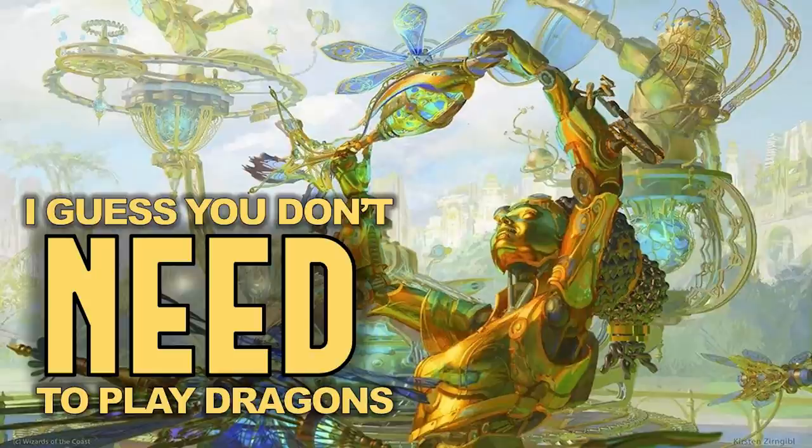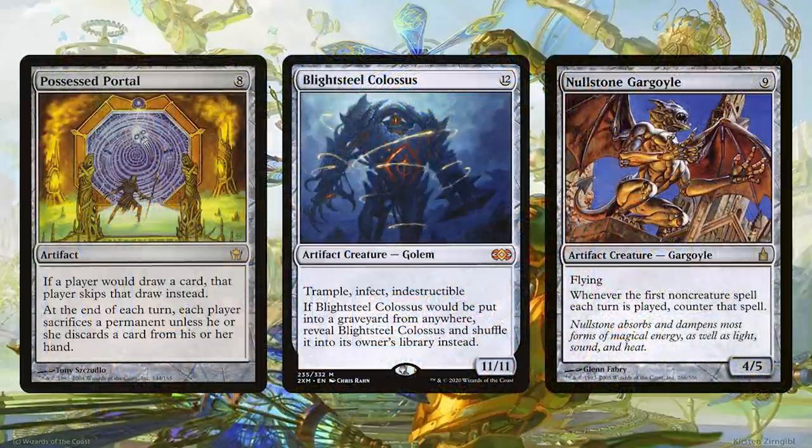Technically you don't need to play dragons — Magda can search up artifacts, which is cool too. Dwarves mine treasure and create artifacts, and the fact that they can search up big ancient complicated artifacts is really cool. I like Possessed Portal — it's eight mana and difficult to cheat into play, but let's read it: if a player would draw a card, that player skips that draw instead; at the end of each turn, each player sacrifices a permanent unless they discard a card. It shuts down card draw like crazy, which we don't care much about in red.